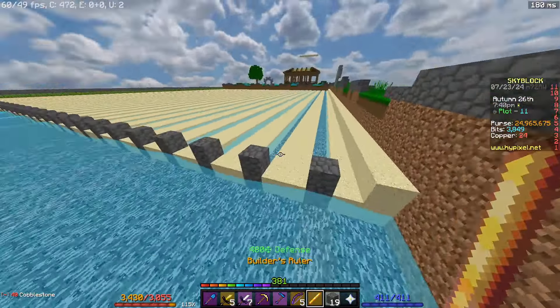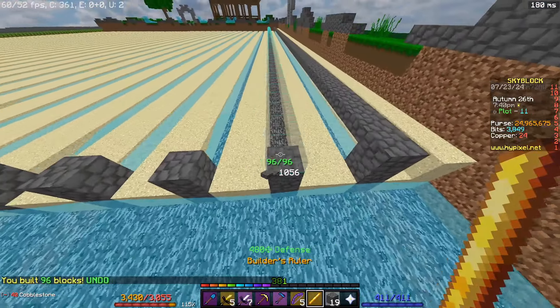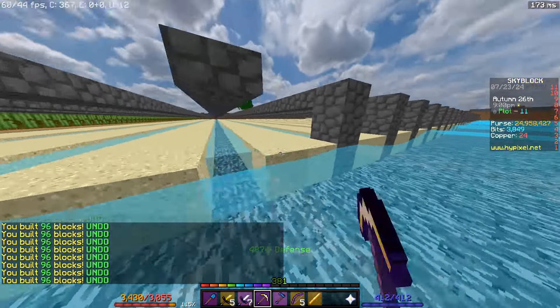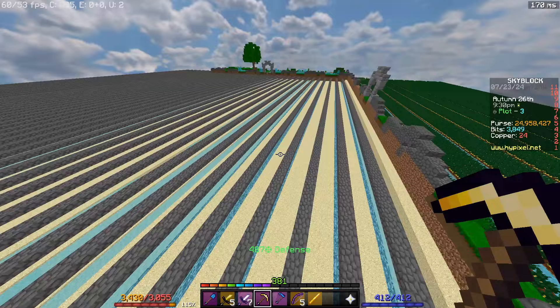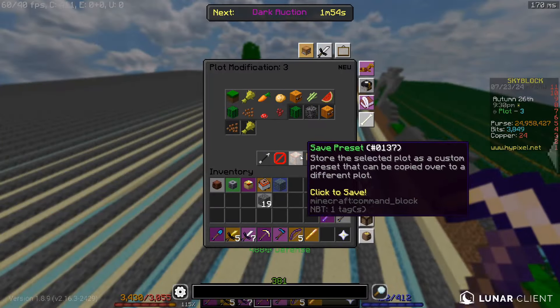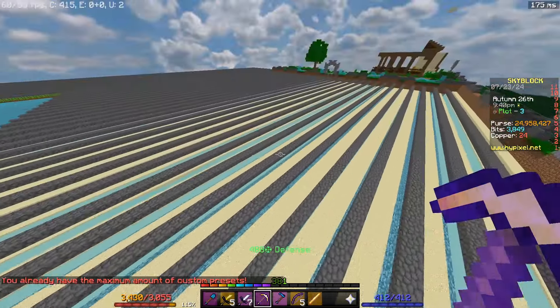Once you have cobblestone at every end of the row, place a slab like this. Then break the cobblestone at the end of the row. Now that you have this plot, go to desk save plot and then paste it five times for convenience.